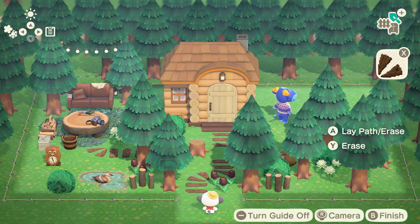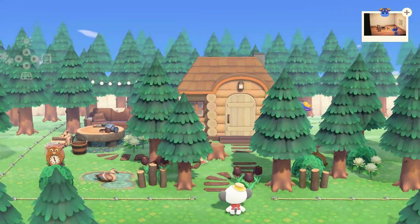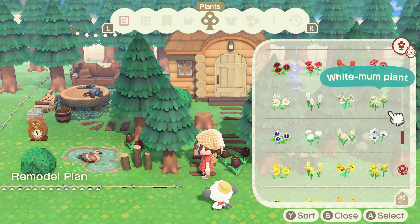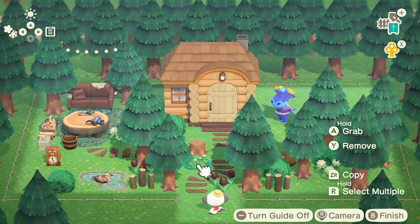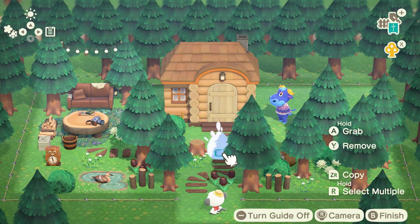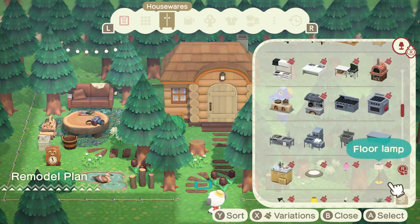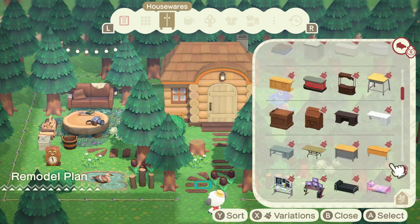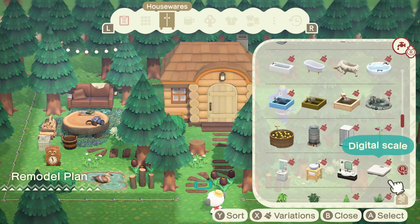I decided to do a lot of plank pathing here, mainly because I wanted it to feel really rustic and embrace that outdoor feel, but also because I didn't have any custom pathing to work with here. I'm really limited to the custom codes I have on my fairytale island, because that's the only island I'm far enough in Happy Home Paradise to make this work.